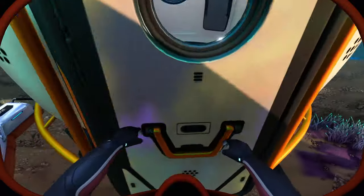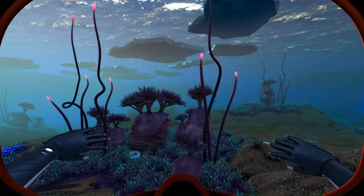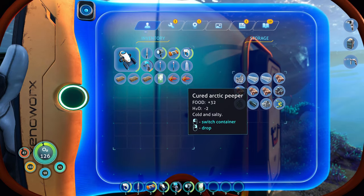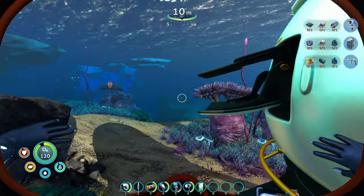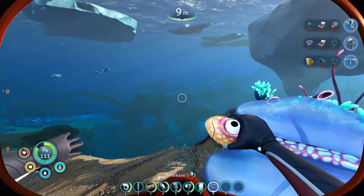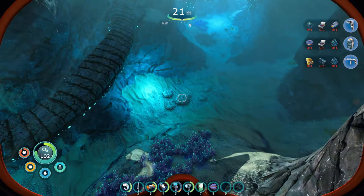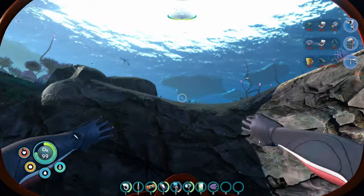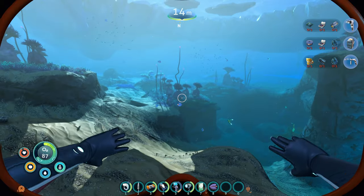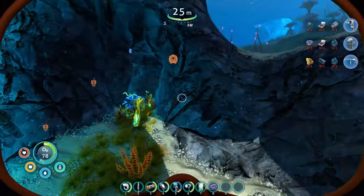I gotta put the creature egg in here. I didn't spend any time messing around with the creature eggs in the first game — I want to do that more in this one. Get some more bladder fish water. It's kind of awkward to reach all the way across the keyboard for those numbers. Water fish are way easier to catch than the peepers.